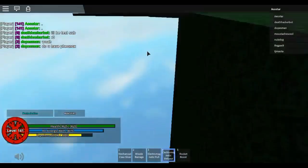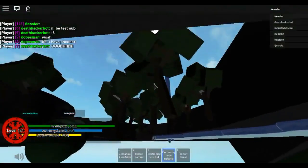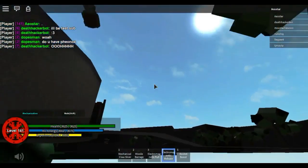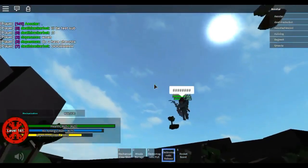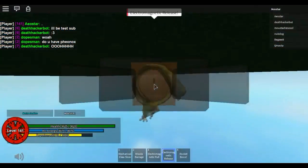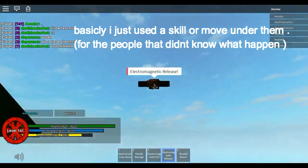Then you basically equip the whatever release, go underground, and zoom in on your camera. Look — you can see through it. Watch. I hit them! I hit them with — what's this move? I'll show you guys.